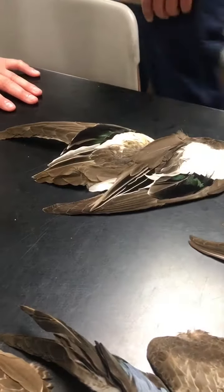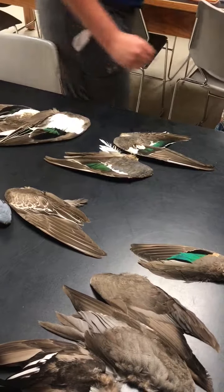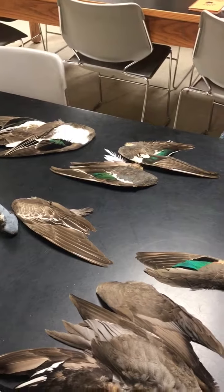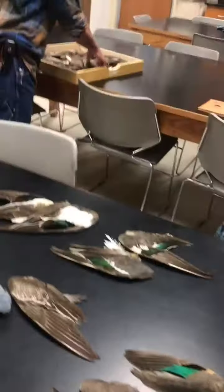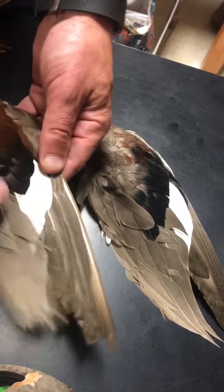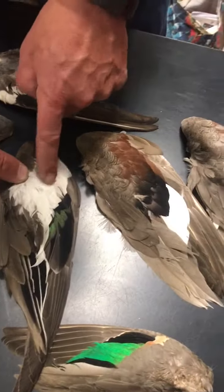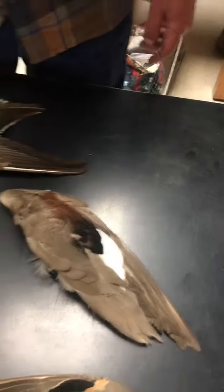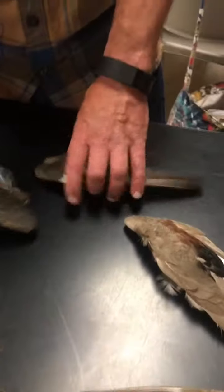Gadwall. Gadwalls are real easy because it's brown, black, white — the white window on the bottom. The only one that has a lot of white is the Northern Shoveler, but it's a white shoulder patch. The main thing: brown, black, white. Shovelers have a blue shoulder patch as well as widgeon.